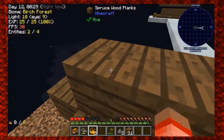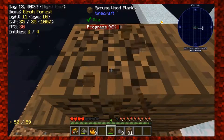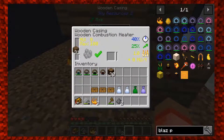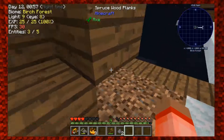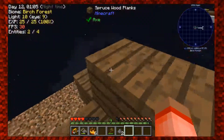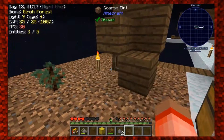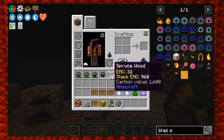We got three blaze powders from that one gunpowder! Let's do it one more time to complete the quest for the blaze rod. Drop gunpowder in, cover it up, put a plank in for heat - the wooden one loses heat when opened, but the more advanced ones apparently don't. Boom - got the blaze powder! Let me craft these into a blaze powder block - four blaze powders into a block - and that should complete the quest. There we go! Let's claim another loot chest.